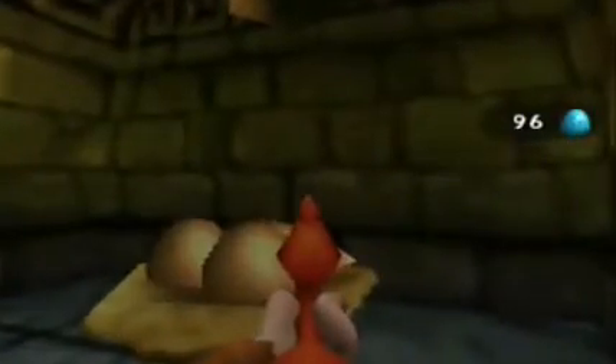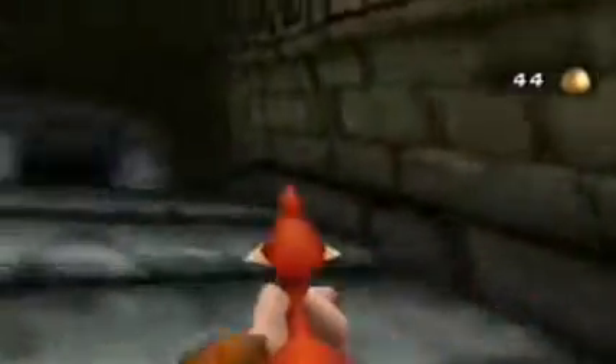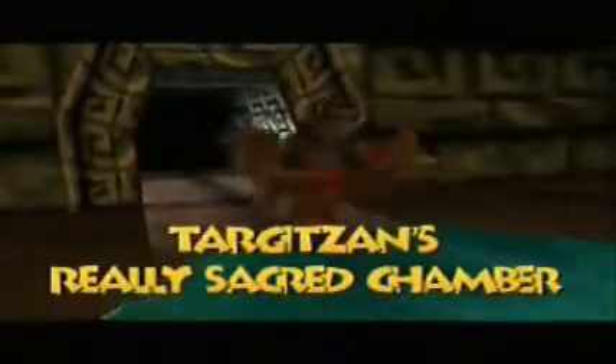Before going on into the final chamber, what you're gonna wanna do is come over here where this golden sack of eggs is and grab these golden eggs. You're then gonna enter this door, take a nice long shot straight over here — like your Link from Legend of Zelda going through the Water Temple — take a right, and make your way over here to get to the really sacred chamber. Or you can just go straight into the door that's right next to you when you first exit the door you just long-shotted through.